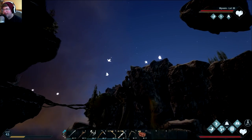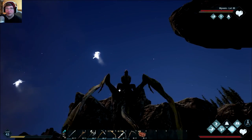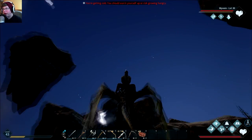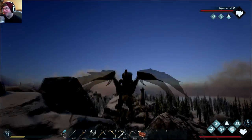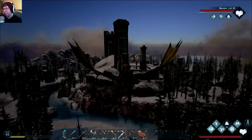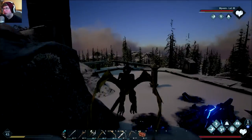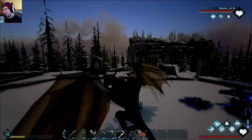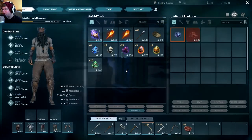Basically, if you guys have noticed, sometimes from meteors you get these elemental cores — they could be wind, fire, dark, and others. If you take the right core to one of the Altars of Darkness, you can make a little orb, which you'll be able to see in a second.